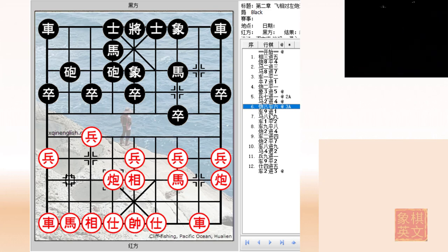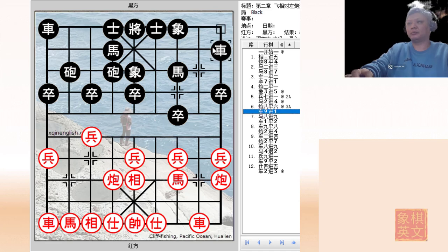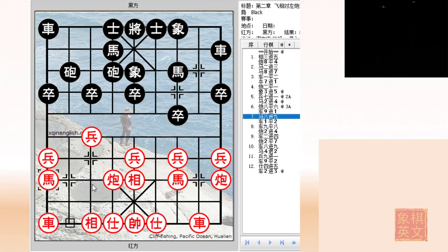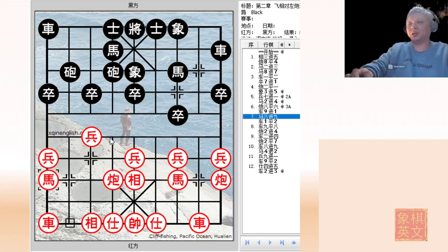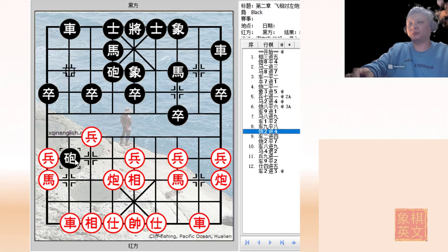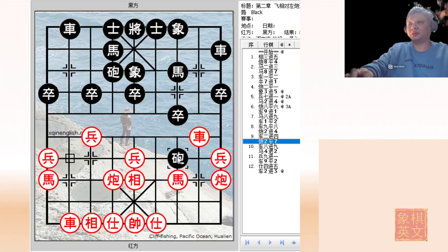Let us see what black would have in store. Black would first develop his chariot to protect the horse. Red would play H8 plus 9 to develop his horse as an edge horse, because now developing it as a proper horse will not do much - obviously, red cannot play H7 plus 6 or he will lose the cannon. And now black would be faster in developing material on this flank. R9 plus 8 - black would counter by forming a blockade. Red tries to fight back.